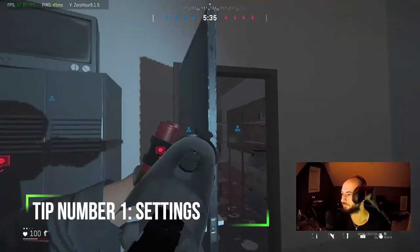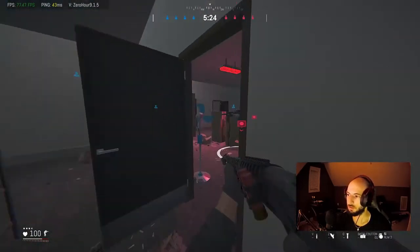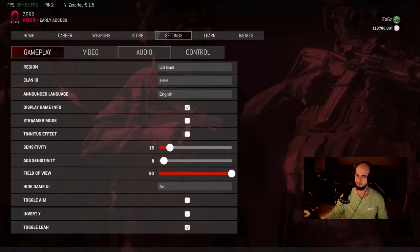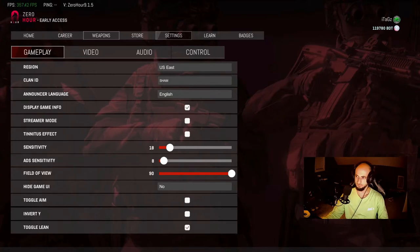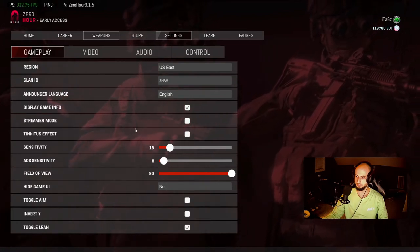First up we need to talk settings. Be sure you're on the main menu when changing these, as some of them don't show up in game and won't save. Your settings will depend on whether you want better frames for competitive play or if you'd rather have the game look better graphics-wise. I try to tailor my settings towards competitive play — I personally don't care if the game doesn't look as sharp, but do what you feel you want.